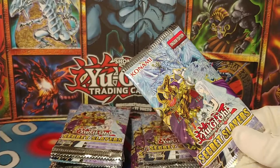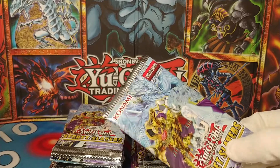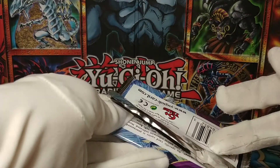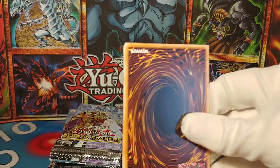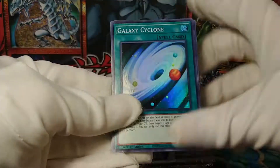As it just so happens, there are some pretty darn good Atemancipator cards in Secret Slayers, and that's something that I'm looking for. So yeah, Secret Slayers are open season. I'll go for it. Now, I've never opened this set before. I believe it's all foil. So let's see what we get.